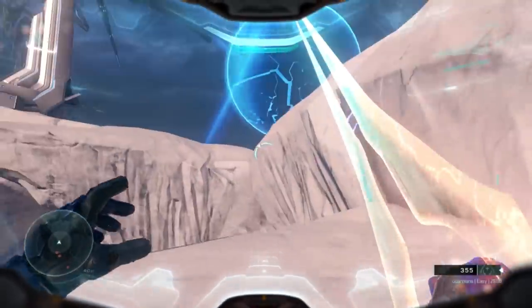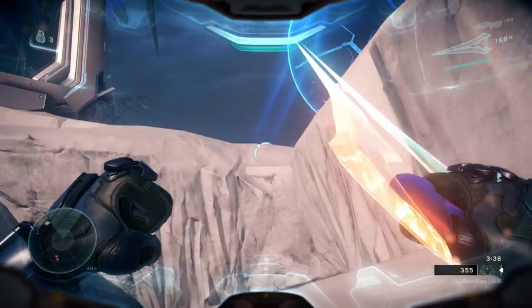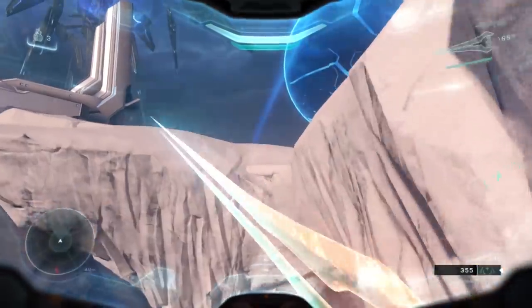Make sure you have the Vorpal Talon equipped, then sprint and boost into the rock formation. Your momentum should easily push you to the top of the rock formation, where you can then turn, jump, and clamber to the ledge. It's also entirely possible to boost high enough that you don't even need the clamber. Either way works fine, and while it's entirely possible to utilize the Ghost to pull off this trick, it's much easier to do this on foot.